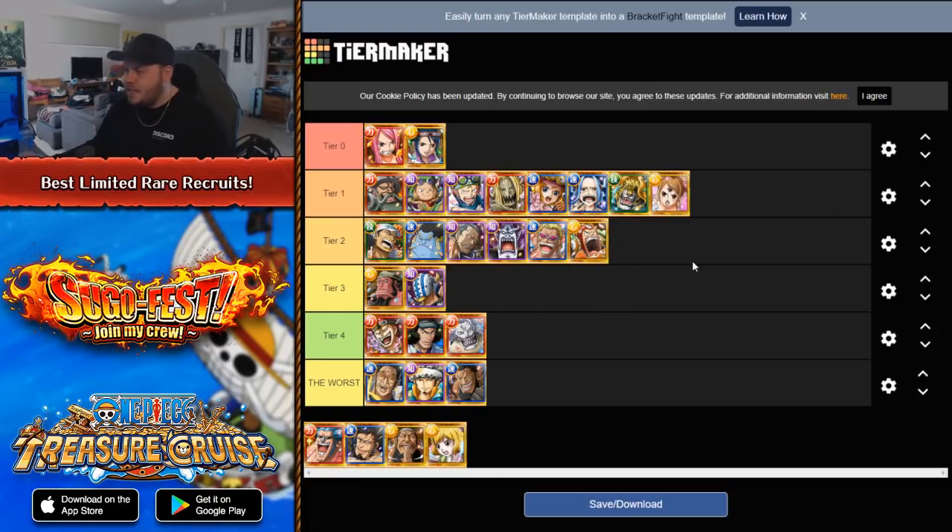Pudding, I'm going to also put her into Tier 1. Pudding is a really unique unit — she's a five-turn reducer for special bind, put on Driven teams because Driven really lacked good special bind removers. And now we have a character like Pudding who is great. She also does some orb manipulation as well. Pudding is just an all-round decent rare recruit character with great utility. She deserves Tier 1 for sure.